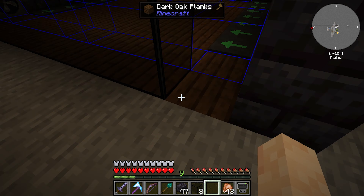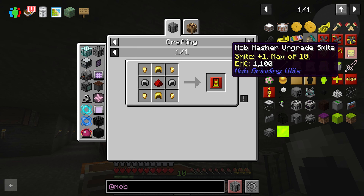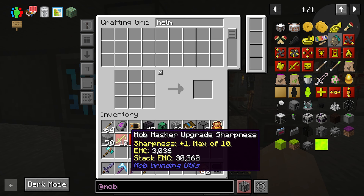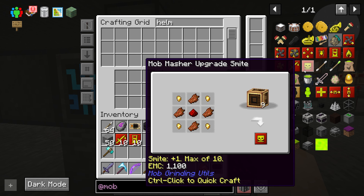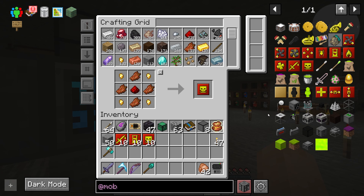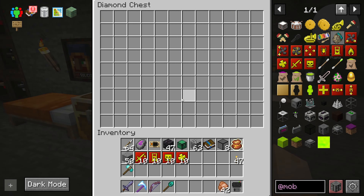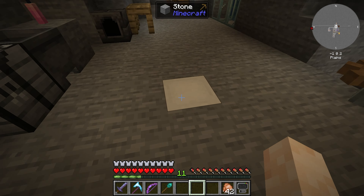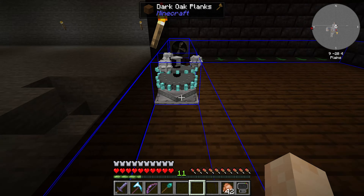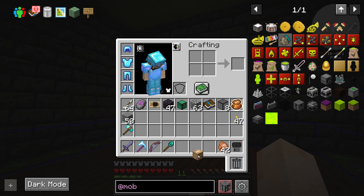All we need to do now is get the killer. We need some upgrades for that — we want the beheading one. We can have a max of 10 on this. We can do sharpness, which is pretty cheap, plus beheading. We can also do smite and looting — I think that'll be the best. And then we also need to grab our spawner, which is in the safety of the box.